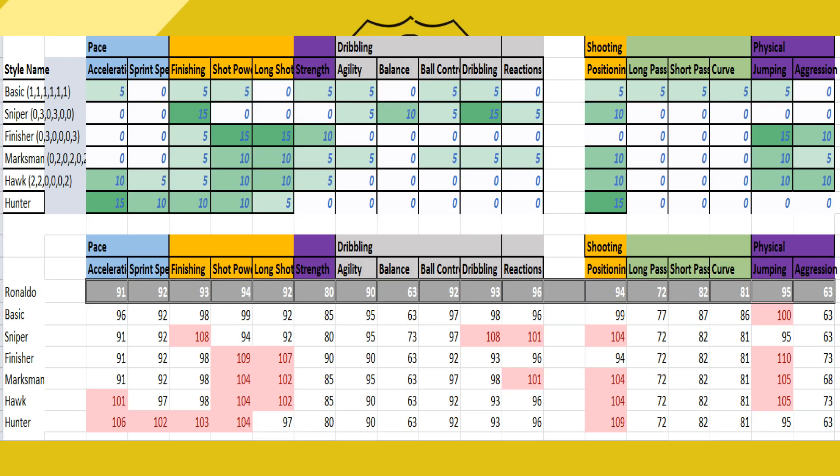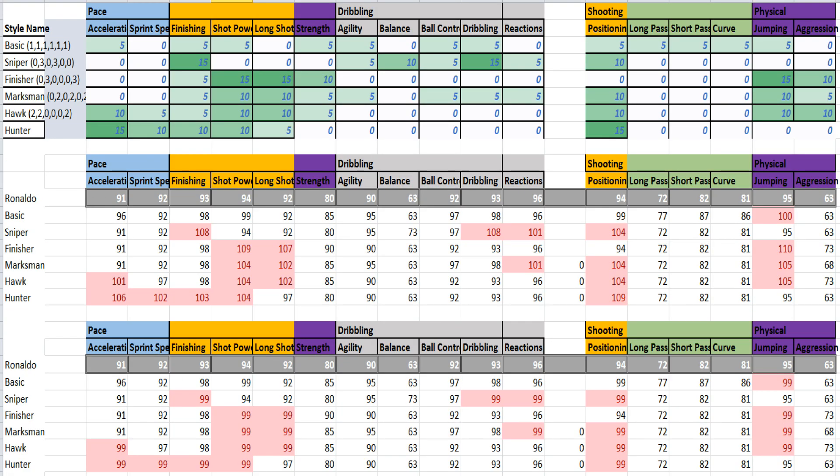This is where it becomes interesting. Look at all the values in red - those are basically the values where you are wasting your chemistry. Look at the 106 acceleration on Hunter - you get plus 15 acceleration for Hunter, but in reality you only get plus 8. Look at the 108 value for finishing on Sniper - you think you'll get plus 15 for finishing, but you really don't.